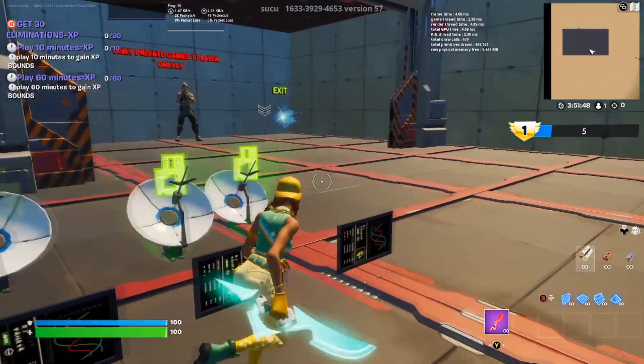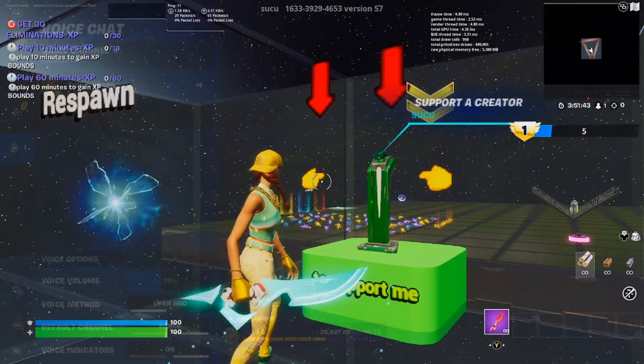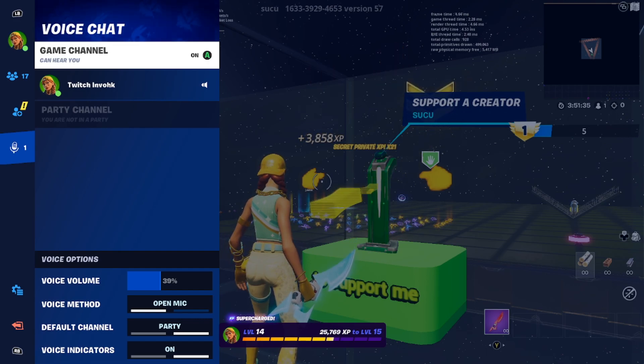Submit the code, then make your way over and interact with the NPC. Doing this will bring you back to the area and you should start getting your XP — as you can see, it gives you a lot. The XP cap on this one specifically is 4200. I usually just backed out when I was getting a decent amount to be safe, and right there you can see you're getting 4200, which is the cap.